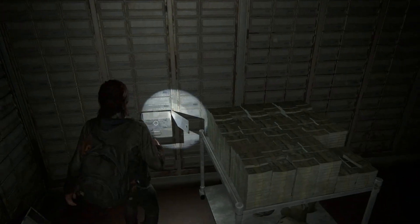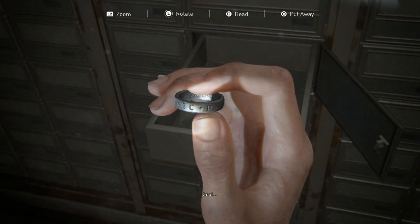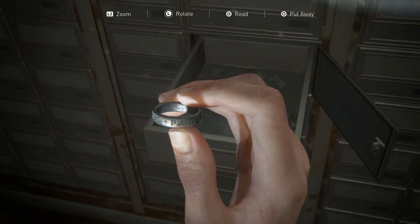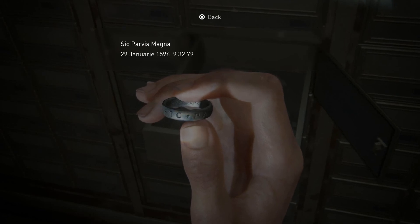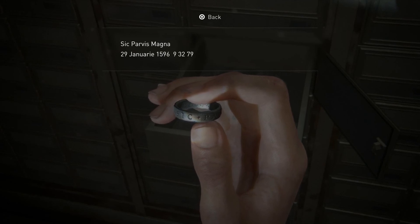I was wondering about that — like, do they really care about money? Is that still relevant or is it just... I don't know. Sic Parvis Magna. 29 January 1596. 9 32 79.